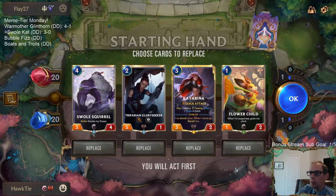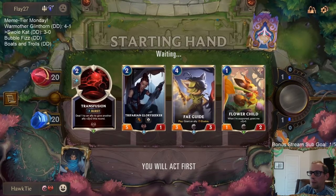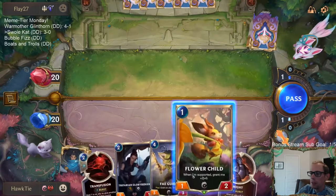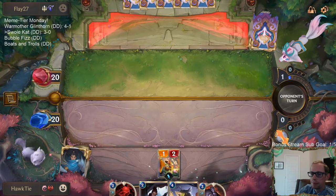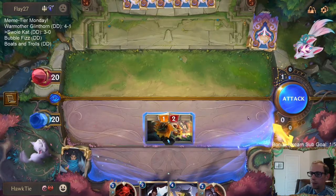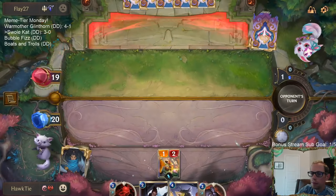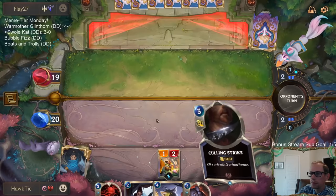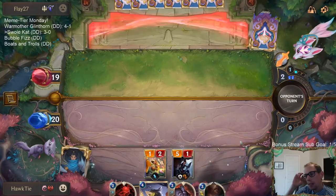No Freljord, so we don't have to worry about Avalanche and that kind of stuff. Basically wanted to find some support units to go along with these two - that's why I mulliganed Cat and Squirrel. Want to find some support. I don't think we've seen a Young Witch yet.